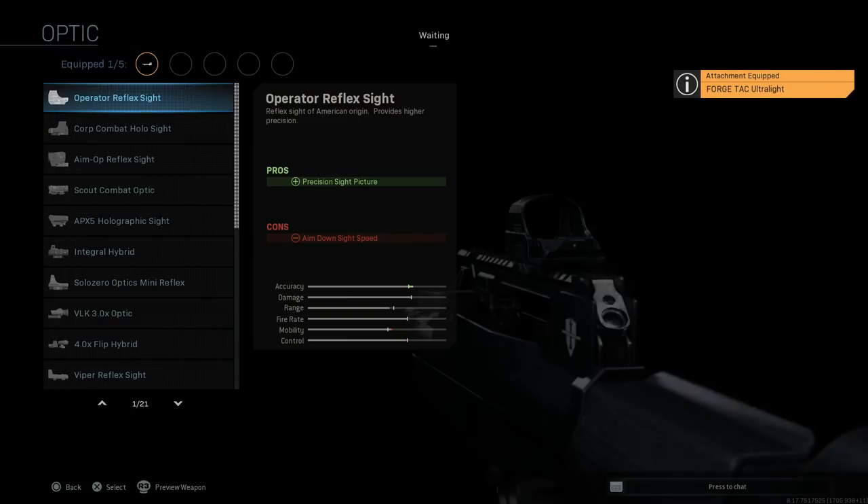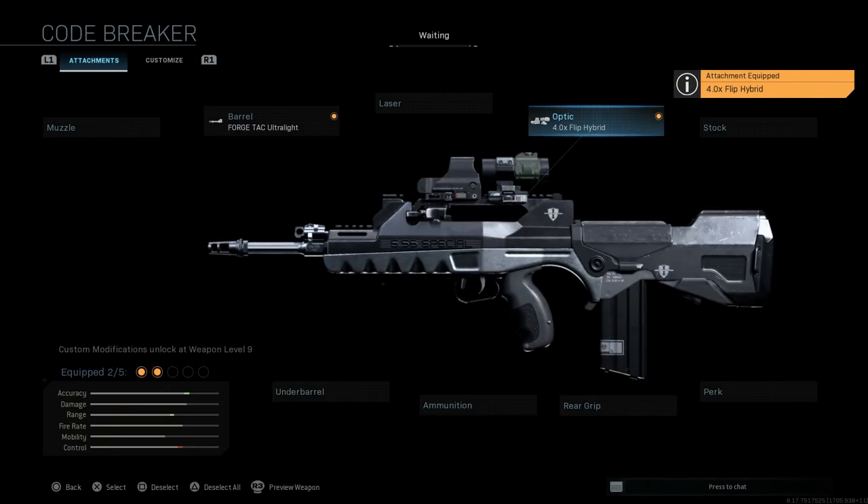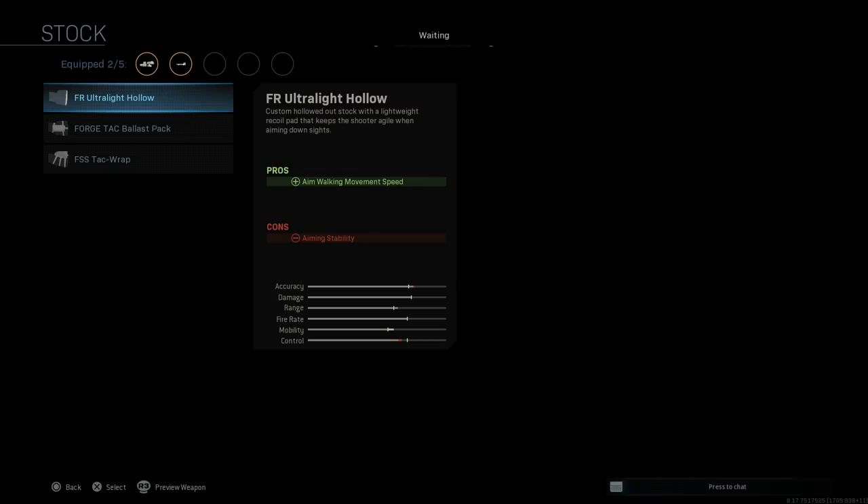We're going to skip out on the laser, and for the optic we'll put on a four-times flip sight, giving us a holographic zoom toggle as well as the zoom level with the four-times magnifier. The only con here is ADS speed due to the bigger weighted optic. The standard FAMAS F2 and upgraded versions typically come with these very big sights from the French, so this is kind of one of the biggest objects we can put on the weapon for the visual effect.